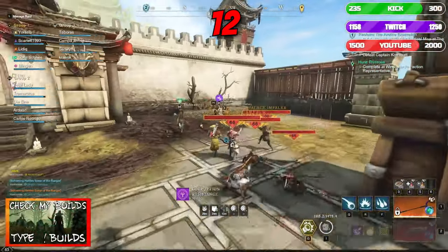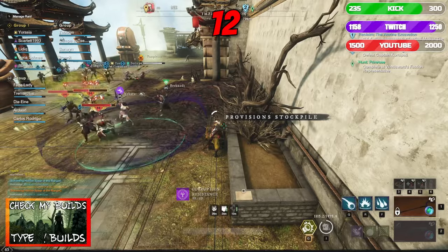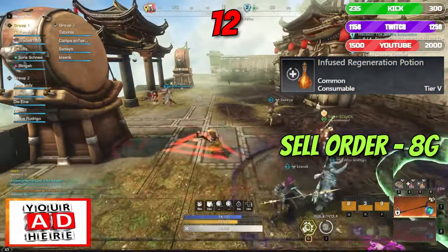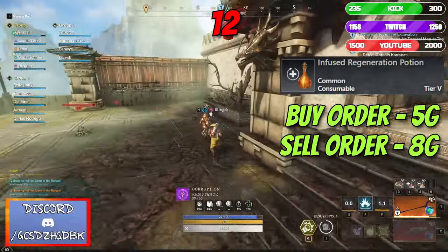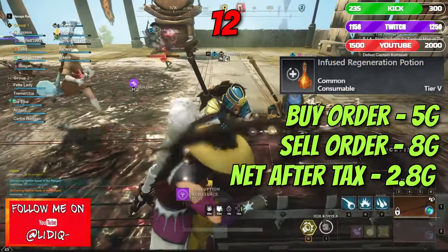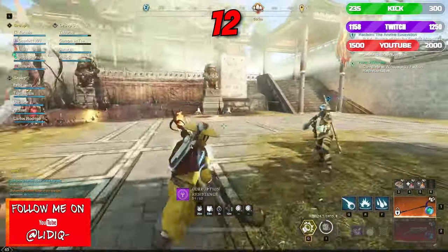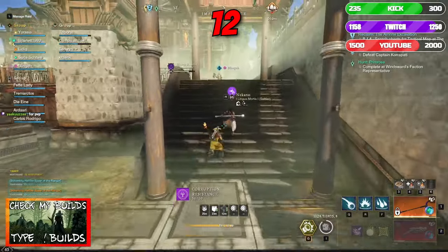Number 12: Buy and Sell Orders. Similarly, buy and sell orders can be used to gain a lot of money on common resources. For example, with infused regeneration potions used daily by all active PvP players — you put a buy order for 5 gold each and then sell all acquired ones at around 8 gold each. After removing taxes you get a net profit of around 2.8 gold per potion, and when multiplied in large quantities the profit adds up. A good tip is to sell your PvP consumables during war timers, when most participating players are buying their consumables.